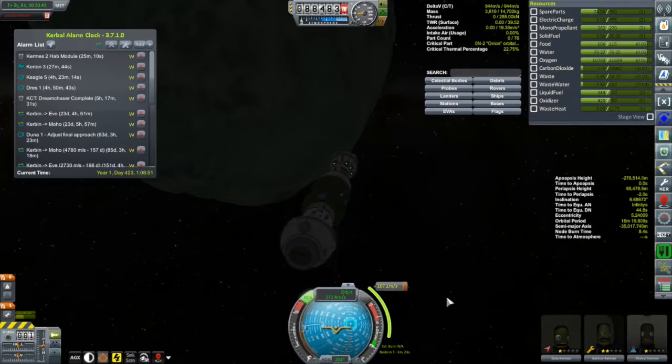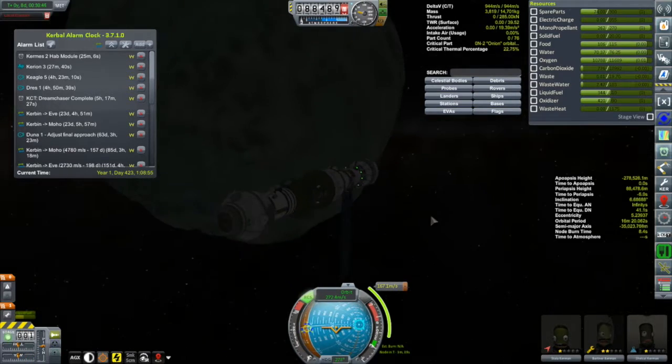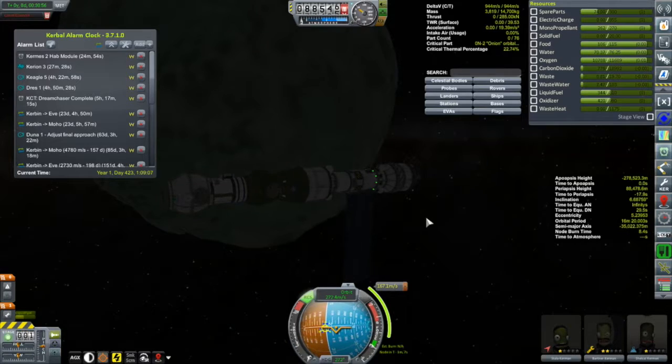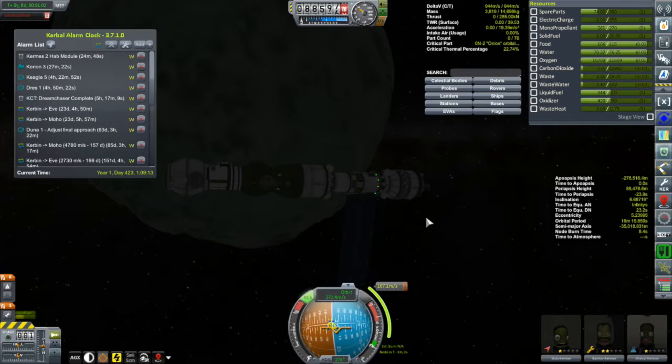This has happened to me now a few times — the science module on this thing drains my batteries. I was complaining last episode about wanting to send up air brakes for more efficient aerobraking with the Korion Three. I think when I send up those air brakes, I'm going to send up some big batteries too.